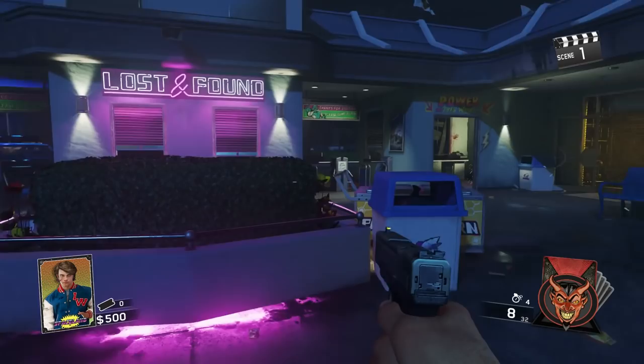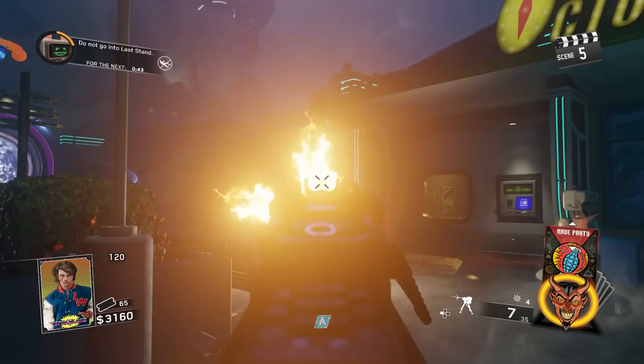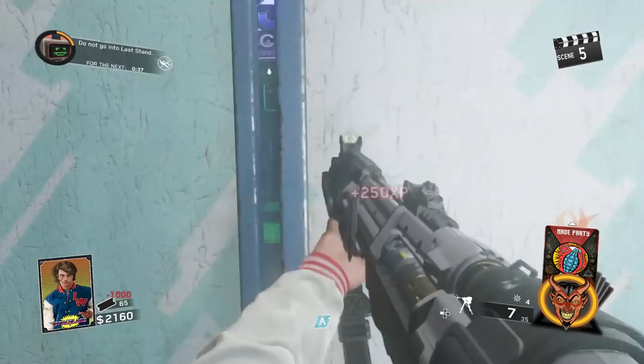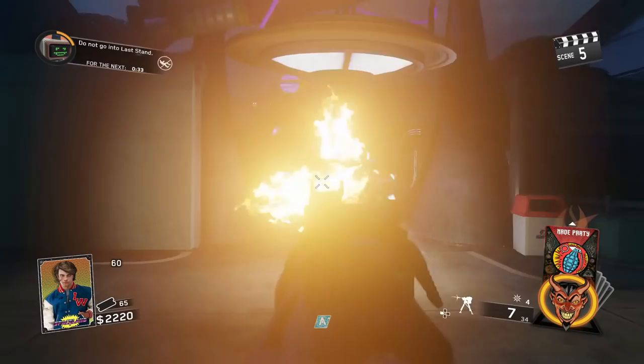The next one I always go to is Journey into Space, because this is actually the location where Tough Enough is — which is the jug variant for Infinite Warfare Zombies. It's a clown round right now so I'm killing clowns at the same time, but basically there are two different switches you need to turn on within Journey into Space: one on the left-hand side and one on the right-hand side.